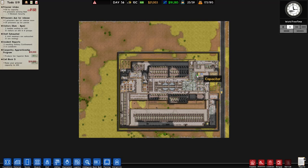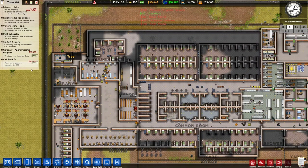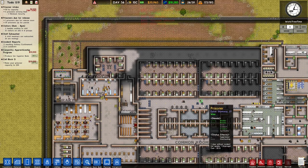Hello and welcome back to Prison Architect! I have noticed that our Cell Block D is very, very close to being done, so I think we're gonna try and get that finished. All we need is five more beds, I think.